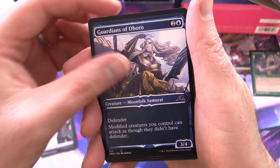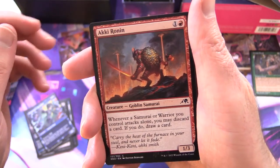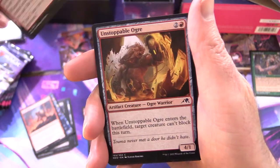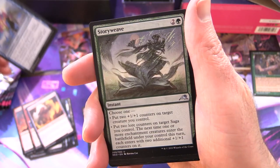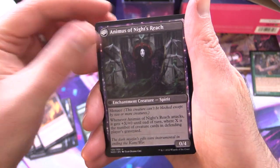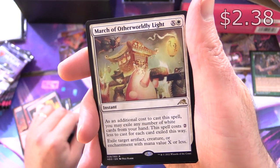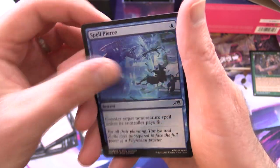Guardians of Obero, Moonsnare Specialist, Aki Ronin Goblin Samurai, Peerless Samurai, Unstoppable Ogre, Awakened Awareness, Story Weave, The Long Reach of Night — an Enchantment Saga — and on the other side Animus of Night's Reach, and March of Otherworldly Light. I love that artwork. And a Foil Spell.